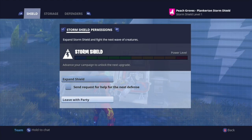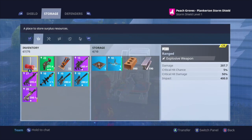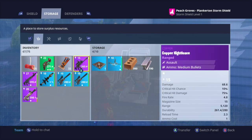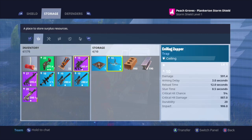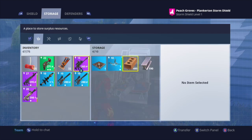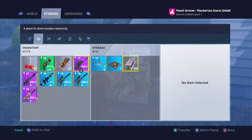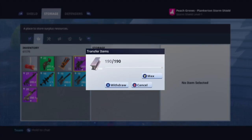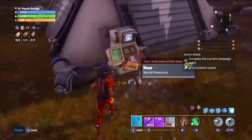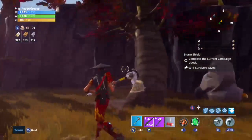In case you're wondering where all your materials went, you go to your shield and press right bumper. You can see I have 990 bricks and 190 metal. We're gonna withdraw all of that — max withdrawal — and then we go from there.